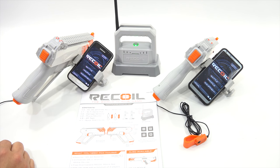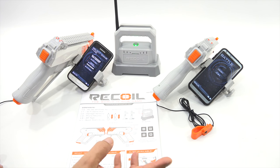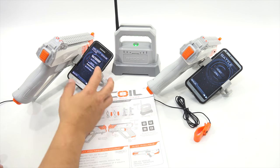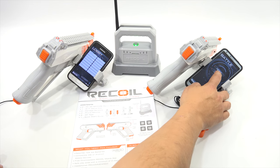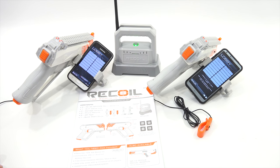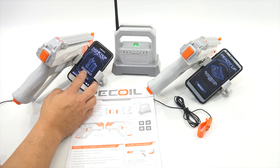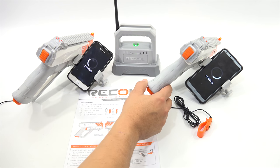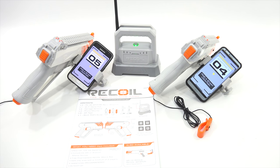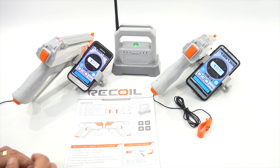Now let me just do an outdoor battle and show you the differences here. Let's do a skirmish — outdoor skirmish. Confirm. Join. Now we're both in there — see how easy that is? Accept. Confirm when ready. Set location. Start. Get ready, Trooper. The battle's about to begin. Two minutes remaining. Those synced up pretty good, time-wise.